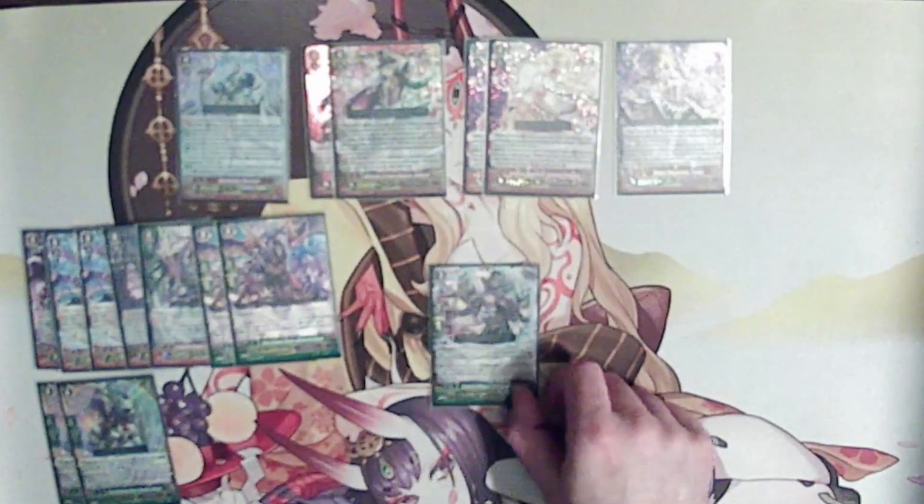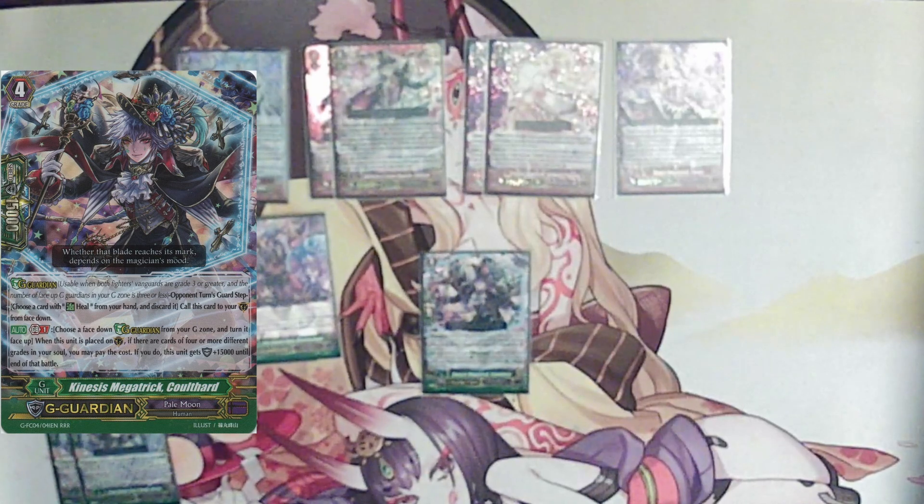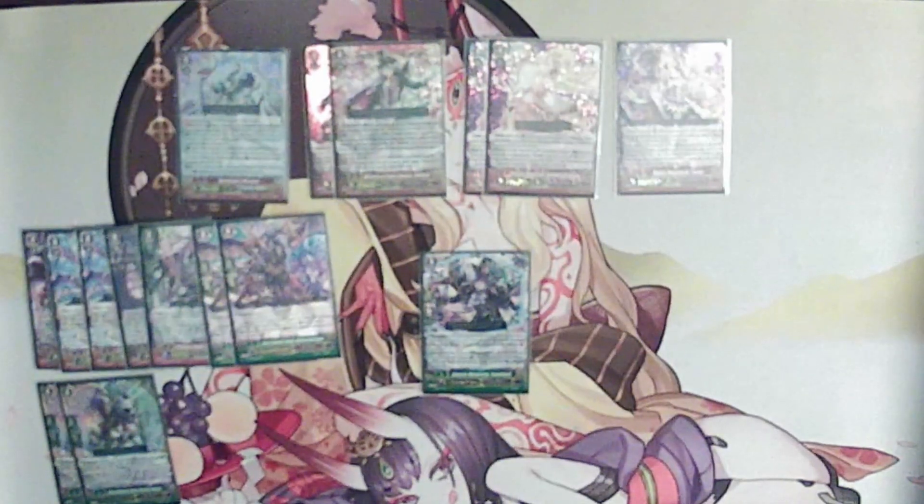Finally, our last G guardian is Cliffheart. This one doesn't come up too often, but his skill is when placed on the Guardian Circle with Generation Break 1, you may flip another G unit, and if you have four or more different grades in your soul, he gains an extra 15k — so just a 30k body for flipping a G unit and being at GB1 with four different grades in soul. I usually tend to not have the count for it personally, since you're tearing apart your soul for things like Alice's effect. But he's at least a 30k body.